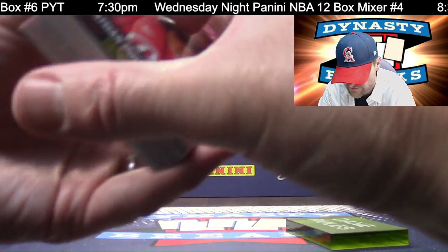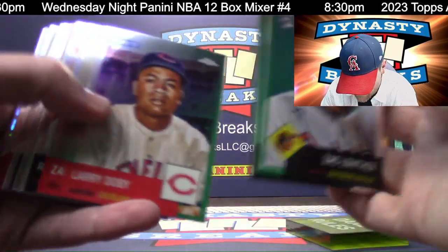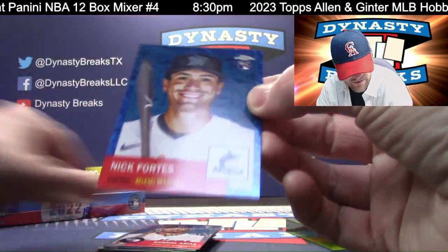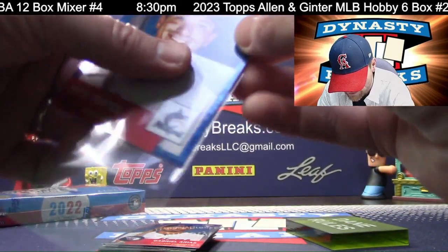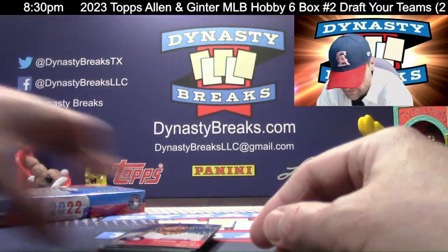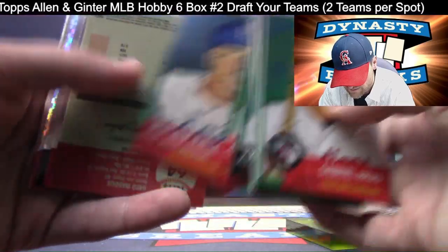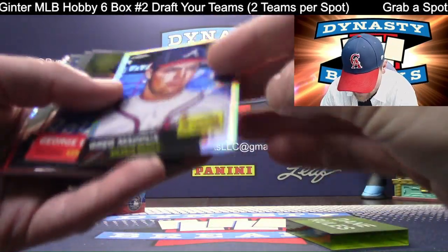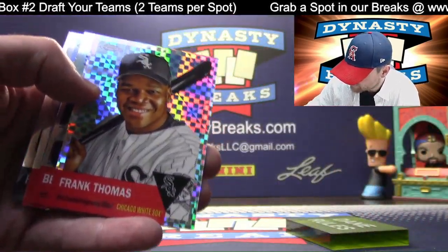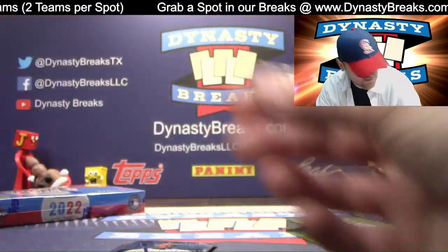Andrew Benintendi refractor — Little Benny. Nick Fortes — that is a blue parallel for the Marlins, looks good on a Marlins card, for $199. Pee Wee Reese again with his inflated hat. Greg Maddox — good picture of my guy. X-Fractor of the Big Hurt — I think that one is going in the top loader, you get one of these per box. Frank Thomas. White Sox coming to the party.